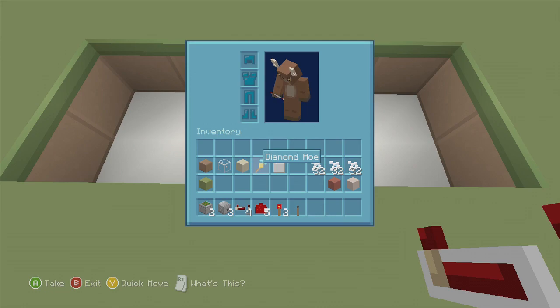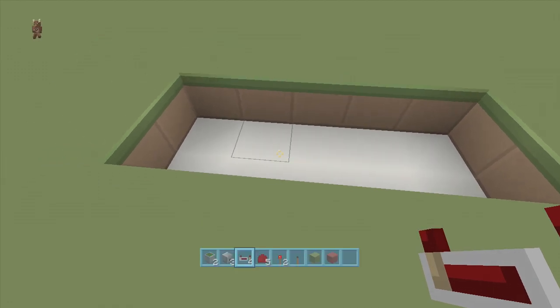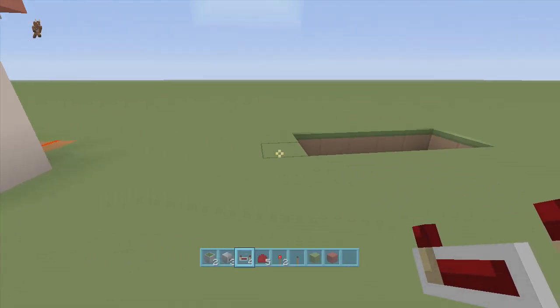We're going to need a hoe to till the ground, and a bucket of water so the tilled soil stays tilled the whole time — you need water to keep it tilled. We'll also need bone meal to grow our plants, and some regular blocks to place redstone on. I'm going to be using red stained clay as my block of choice — I've been using that a lot lately and I think it looks really nice.